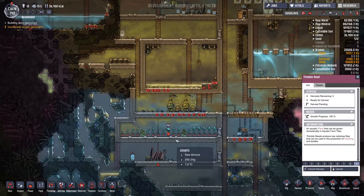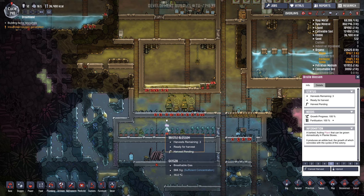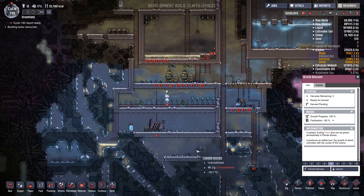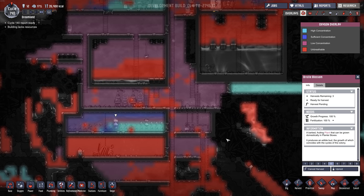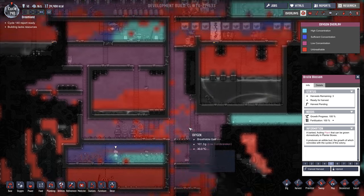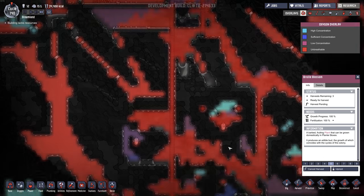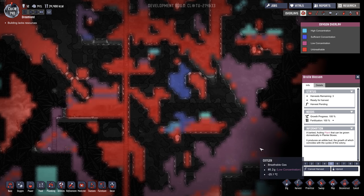One thing I noticed is that after you harvest a bristle blossom it automatically — once you harvest it five times, they seem to replant them. I didn't really notice that before — might be new. I also turned off the air scrubber because we didn't have a lot of CO2 building up. It did a really good job of just clearing it all out — maybe some of it's just falling down here into this big open pocket.